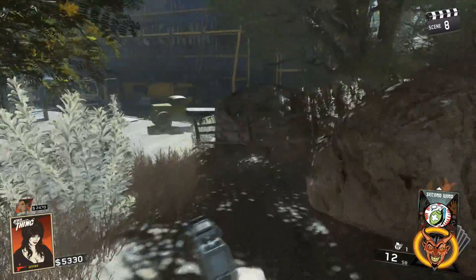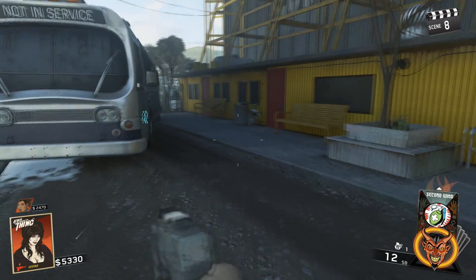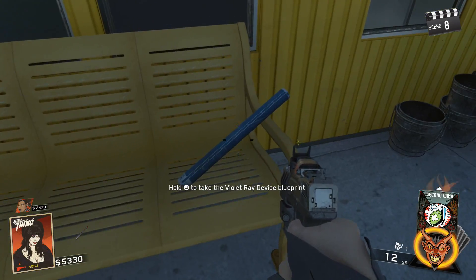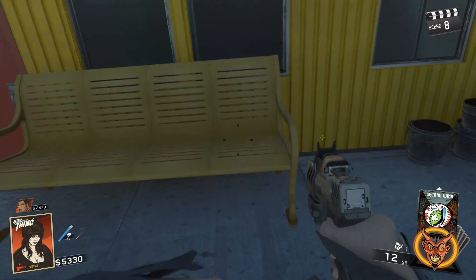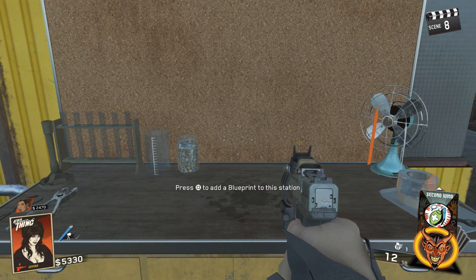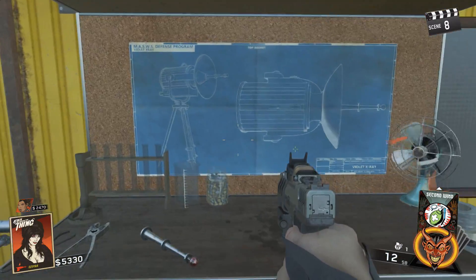Alright guys, Spudder back with Attack of the Radioactive Thing. We have the second buildable - the Violet Ray Device. We're out by the power station and right beside the bus on the workbench is the blueprint for this device. I already picked up the first component - we're gonna place it automatically, but I'll show you where to pick it up. We're gonna place the blueprint, and there it is: Violet Ray Device, and there's the components.